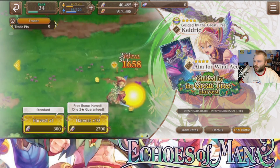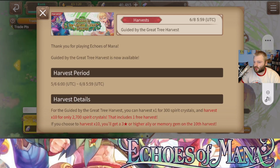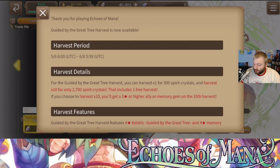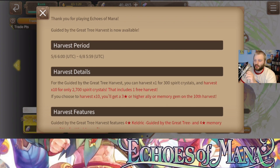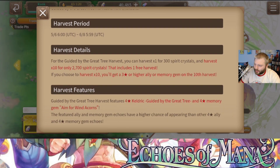We're also going to do the trial battle to get a feel. But first let's read the details of the banner — I'm going to mute this so we don't have to hear that same voice line again. For 'Guided by the Great Tree' harvest, you can harvest one for 300 or get 10 for 2,700. So this has the same 10% off essentially — you get one free if you do it in increments of 10. And on the 10th pull you're guaranteed a three-star or higher, which is nice.